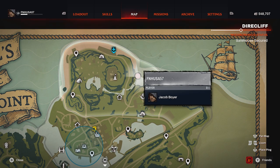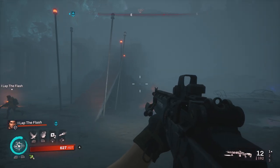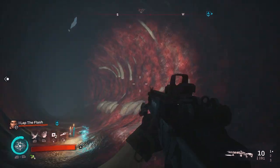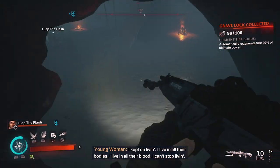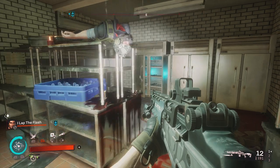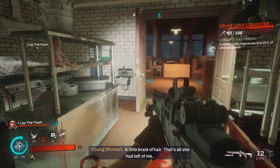Our next three collectibles are going to be fairly close together and fairly easy. Right here in the bay — when it's not foggy — pretty much next to this boardwalk you'll see a dead whale with a hole in the side. Go into the dead whale, look to the left, and the grave lock is right there next to some candles. Our next objective is going to be in this little building — when you enter from the front, simply go into the kitchen, and inside one of the refrigerators is the grave lock.